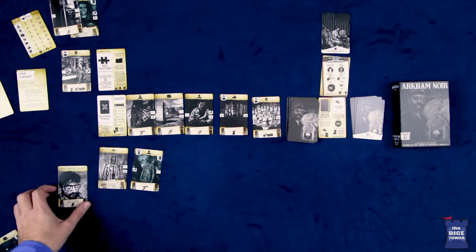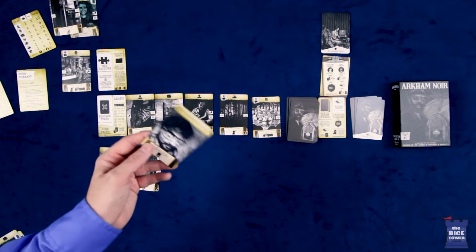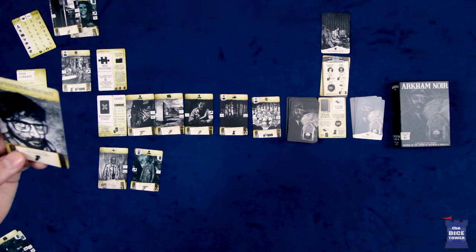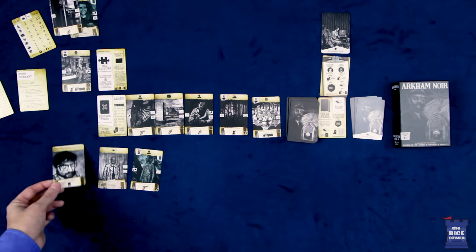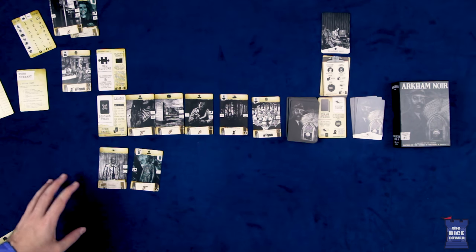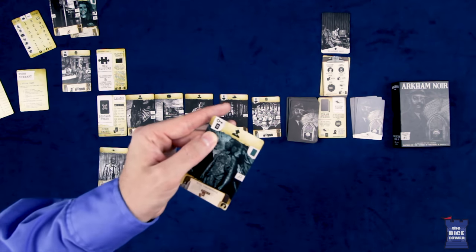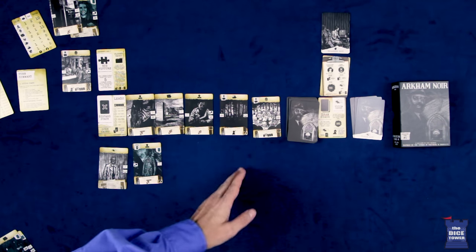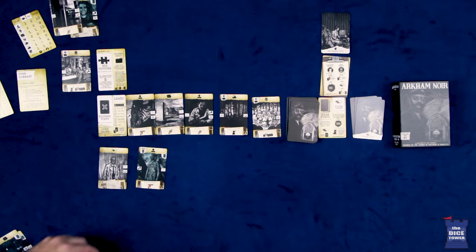Once per game, you also have a professional contact who you can use for one of his effects once as a free action. Here we have Vernon Golden, a cult programmer who has one action on one side and a different action on the other. Once you use it, it is lost from the game. There is one other type of attribute I didn't mention when playing cards: the number three printed on a card means there must already be three cards in the line before that card can be played.